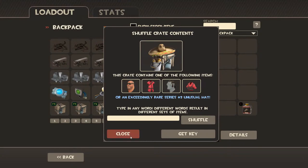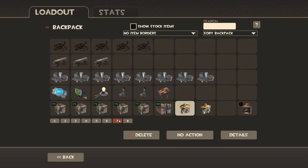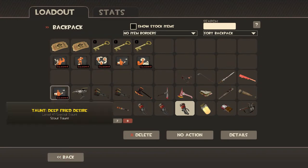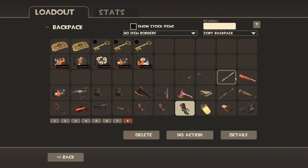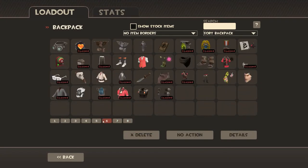I don't have any keys for this yet — I'm gonna wait a little while. I already had some regular Mann Co. supply crate keys and was able to use those to unlock the taunt crates. That's a separate crate they have right now. I had an extra scout taunt — I unlocked two of those.